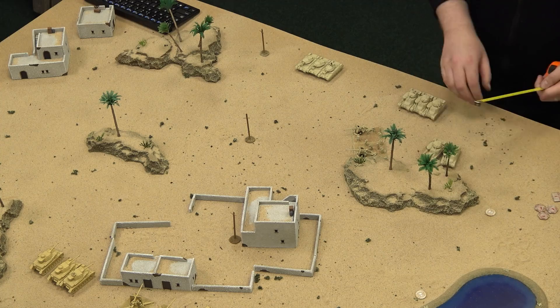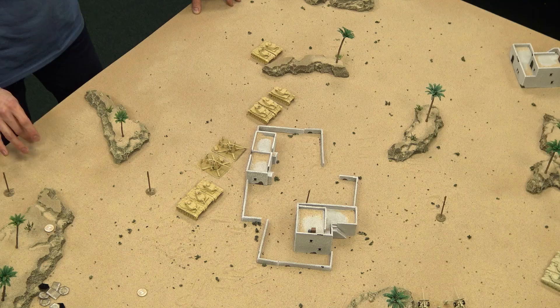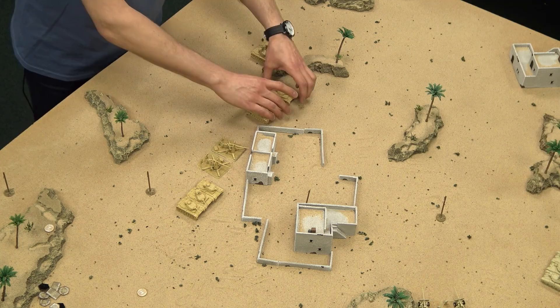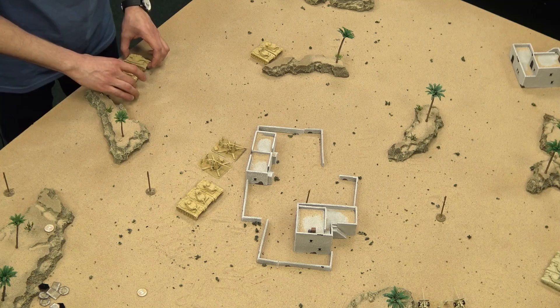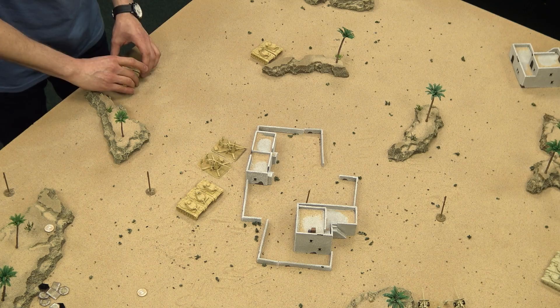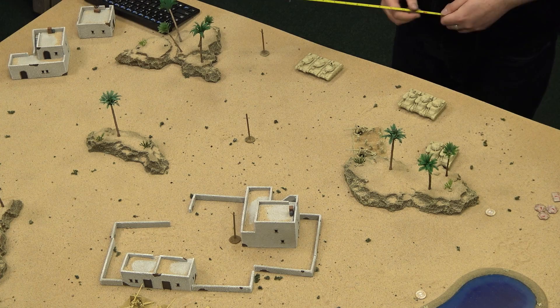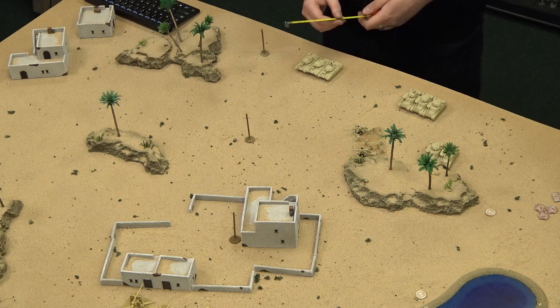Igor deploys his Panzer IVs, including the long-barreled one, right in the center, not completely concealed from the 17-pounders. Then I deploy my Crusaders — they're going to be important depending on who gets the first turn. Let's put them a bit hidden but in a position where they can get out and start moving around.